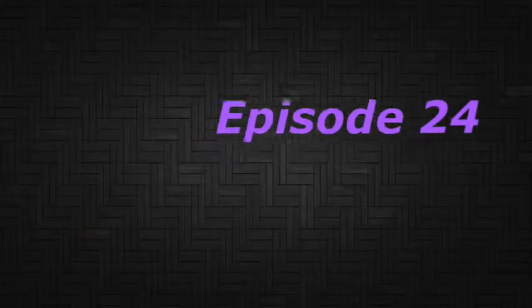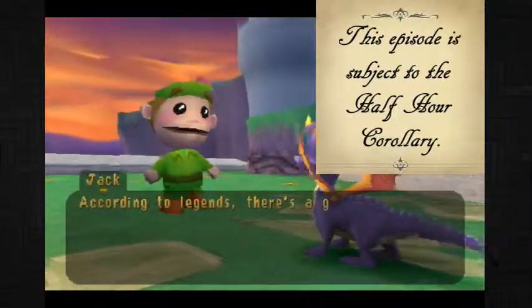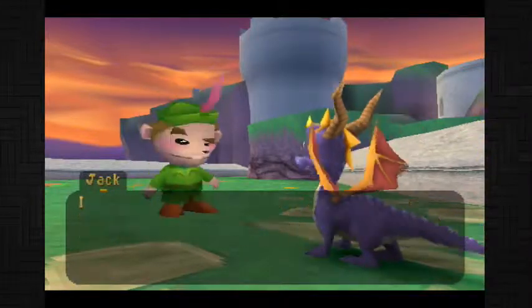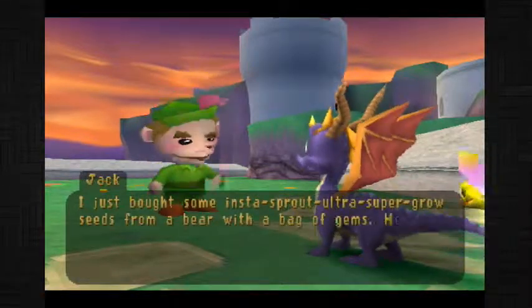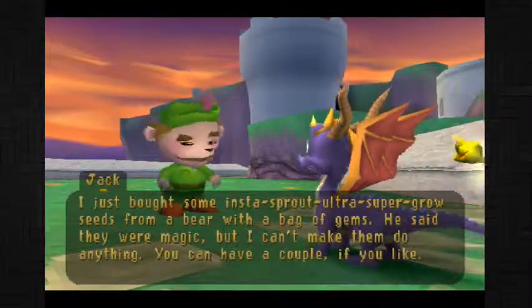Byron, Year of the Dragon. According to legends, there's a golden goose at the top of this here mountain. I want to be the first person to the top so I can grab it. I just bought some Insta Sprout Ultra Super Grow Seeds from a bear with a bag of gems. He said they were magic, but I can't make them do anything. You can have a couple if you like.